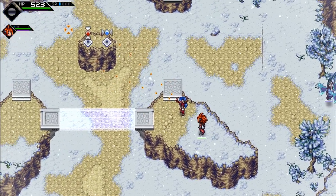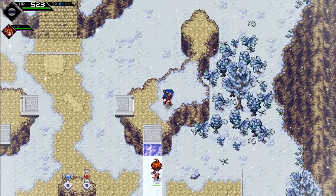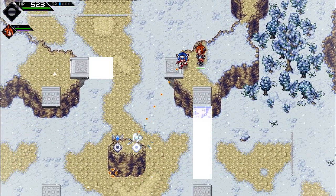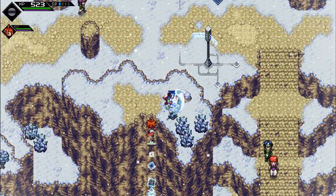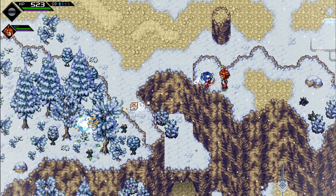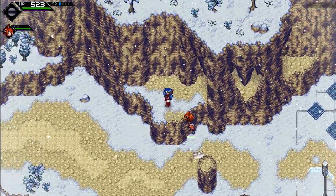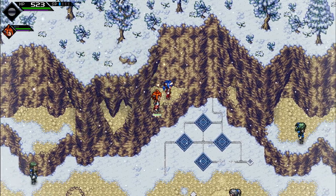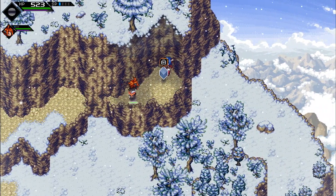That looks like it was something we also hit. This is where we started. So let's just go here. Yeah, there we go. Didn't quite get to that tree, but now let's just go across here. What does that do for me? Oh okay. Hi. No, you don't want to talk.